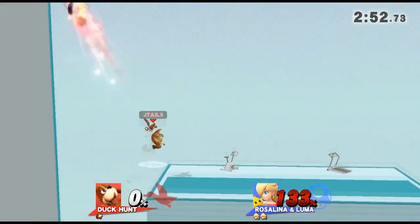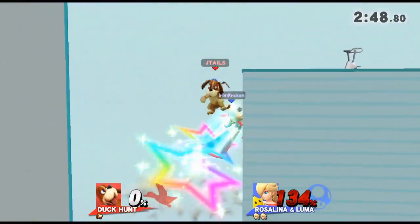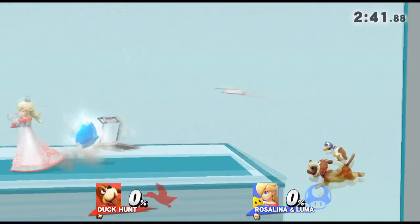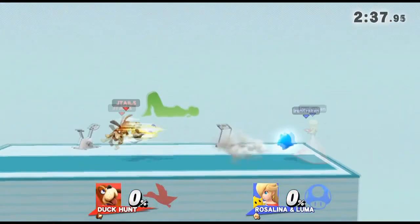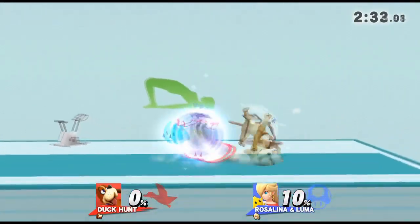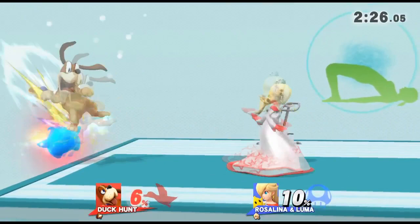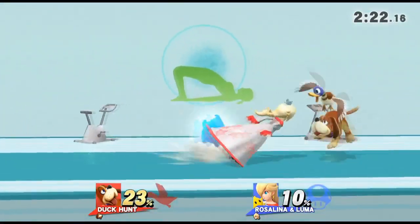I'm covering his jump option. And there we go — that covered the roll. Using forward smash and down smash at the ledge is a good way to cover roll options from the ledge back onto the stage. I'm crossing him up with neutral air, making sure that when I land with neutral air — come on. This is ridiculous.